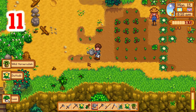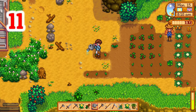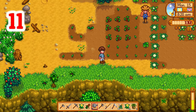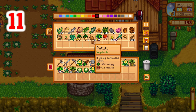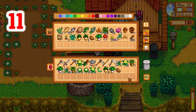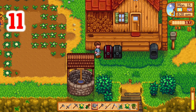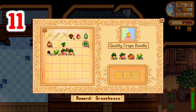Number eleven: not sure what you need for the community center and don't want to run over there to check? If you hover over your items and the community center icon flashes, it means you still need it for a bundle. Just be aware that in some cases, like apples or gold star vegetables, you may need more than one of each item.